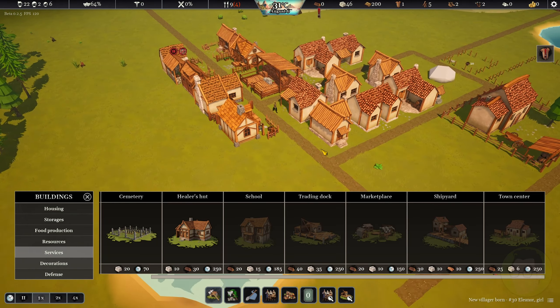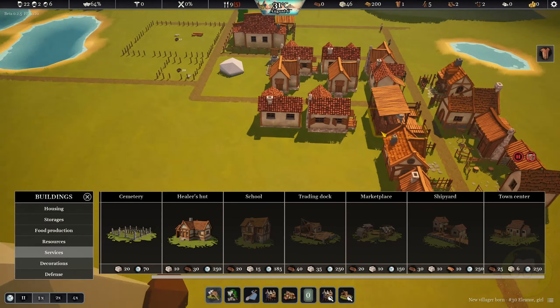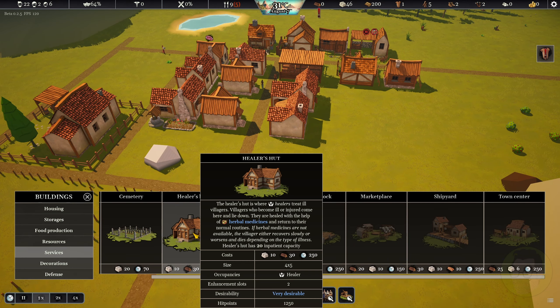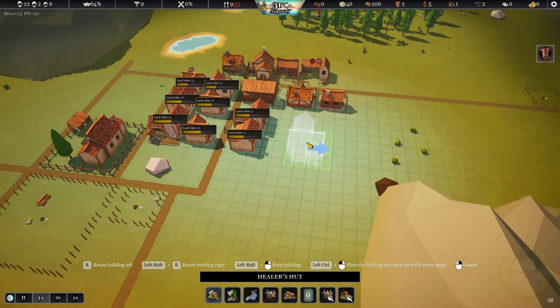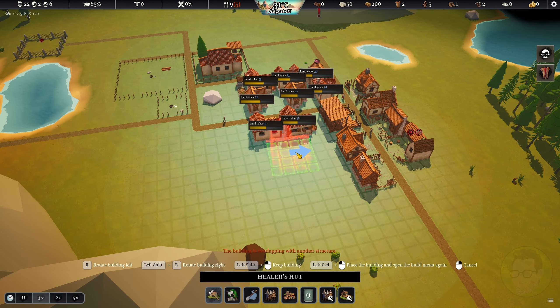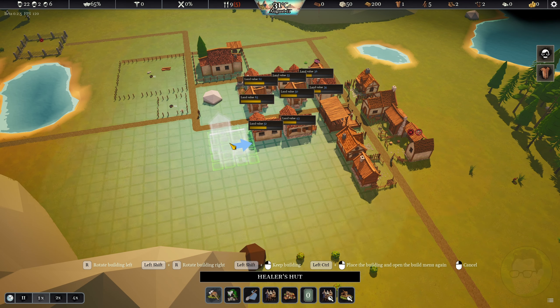That's a greens resource. If we were to put the healer's hut in here somewhere - it gives us good desirability. I think I might do it and throw it there. That actually increases the desirability of what's going on there, so that'll be good.